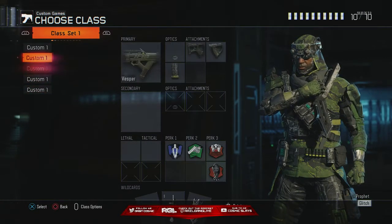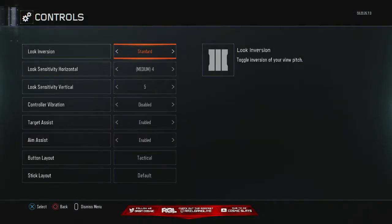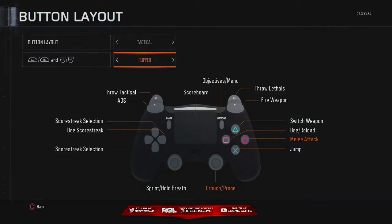I almost forgot to show you guys my control settings. I play on 4 horizontal, 5 vertical sensitivity, and I don't use controller vibration. My button layout is tactical and I play flip. I only play tactical because I have a Cinch controller, which has buttons on the back to jump — it's basically like a Scuf. I have 4 buttons on the back: Square, X, Circle, and Triangle, but I mainly use X. When I don't use that I play bumper jumper, which makes L2 jump for me since I play flip.